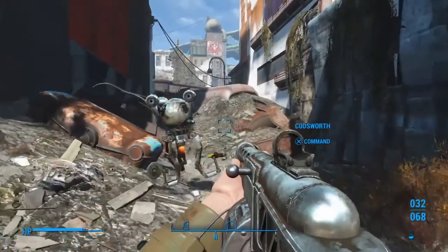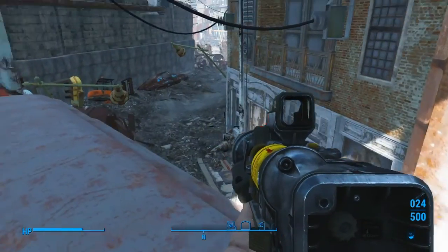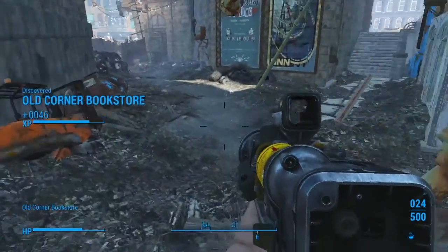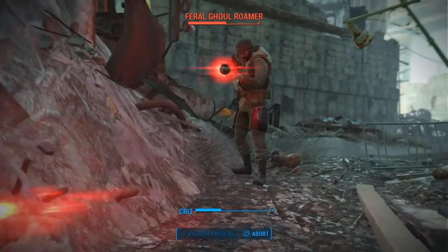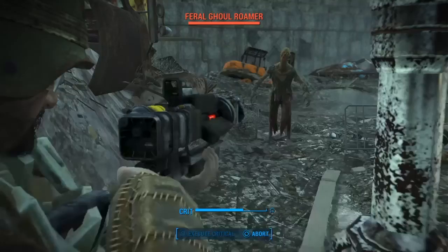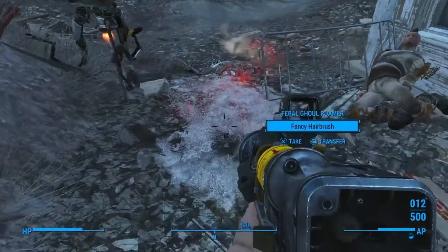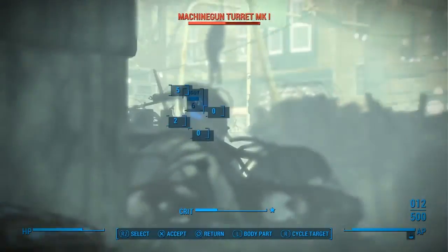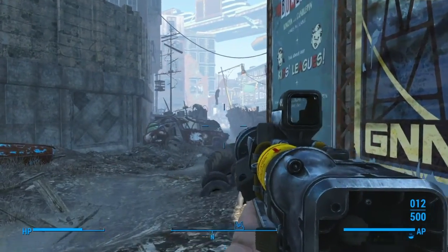The trail leads under this junk, we gotta go over this bus over here. Switch to the Righteous Authority. The old flopper — let's get him. Build some criticals. Didn't build as many as I thought. More shotgun shells — yeah. Here's where the trail goes. Let's see about these folks over here — it's usually a legendary.